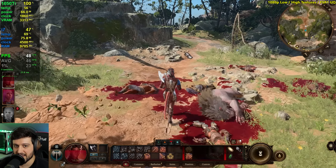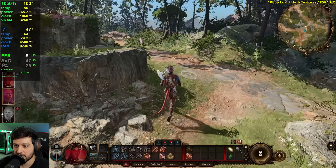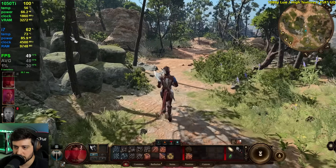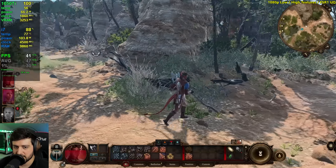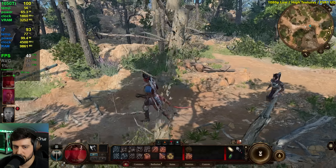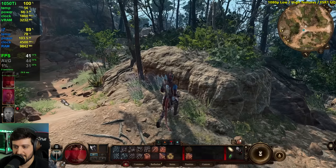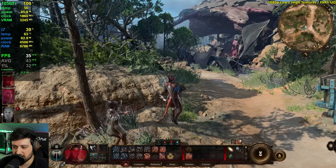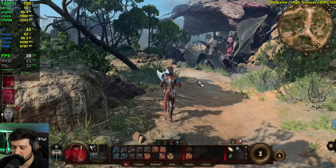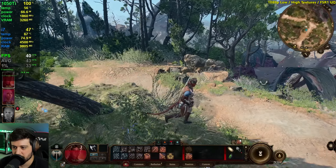FPS should stay exactly the same with low or high textures if you have enough VRAM, and apparently we do — it's not even touching 3.5 gigs. Around here it's dropping into the 40s. Remember, we're not at native resolution — this is FSR 1.0 on ultra quality. Here it used to drop into the 20s, 28–29 FPS, and now it's only dropping into the higher 30s, maybe low 30s at times.